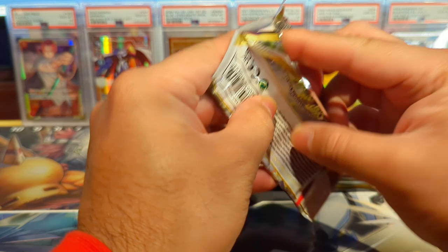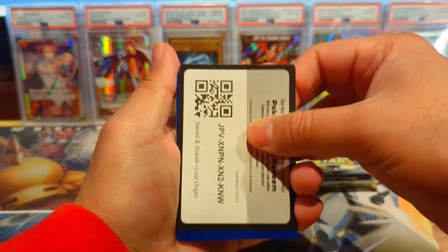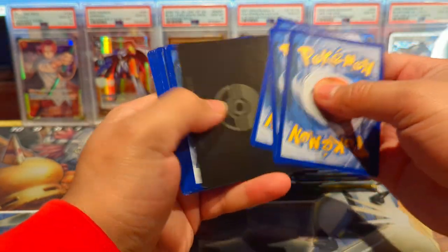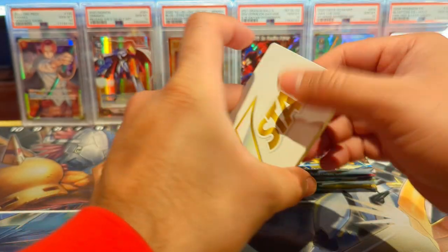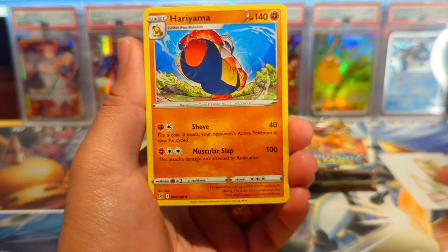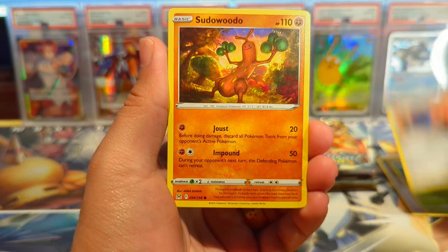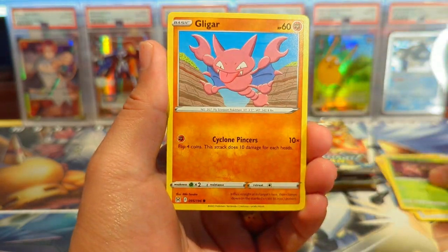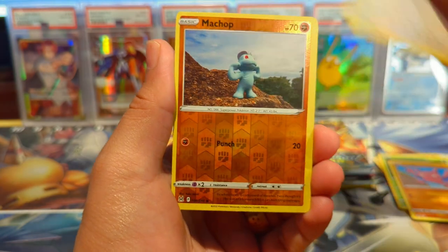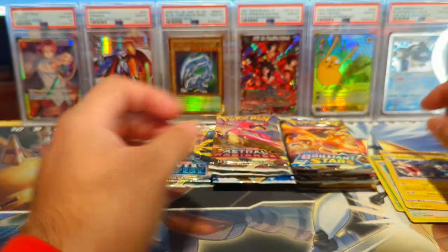We'll dive in with Lost Origin. Hope you're all doing well. For Lost Origin we're looking for the Giratina V alt art — I have yet to pull that. Any alt arts will be great; obviously Lugia would be the best or the Charizard. We also have a chance at the Umbreon V Max. We have a Machop and an Electross — nothing in that pack.